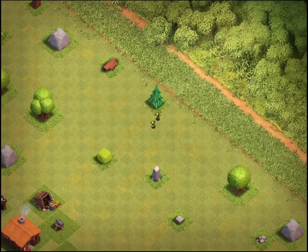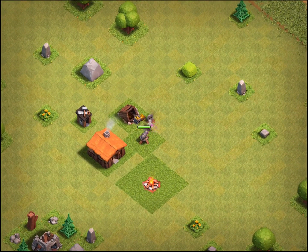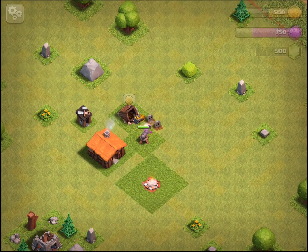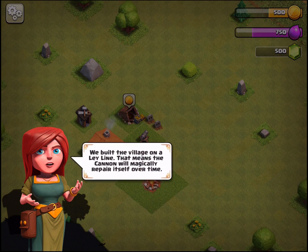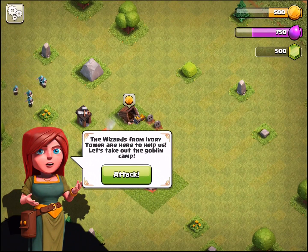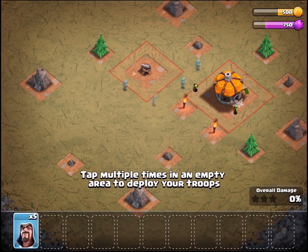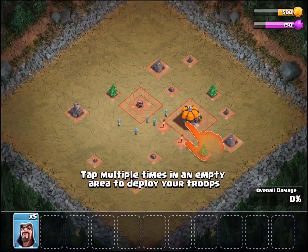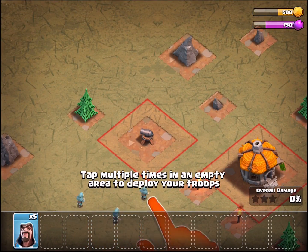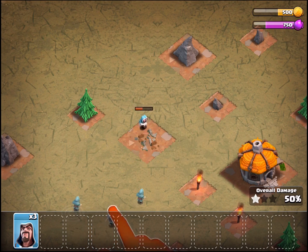Attack! Two goblins - that's a goblin horde? We need to define 'horde' real quick. The wizards are here and we fight back. Another pro tip: you don't have to use all the wizards - I'm pretty sure you only need two. We're gonna go for the defenses first.